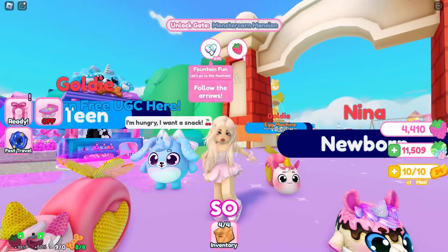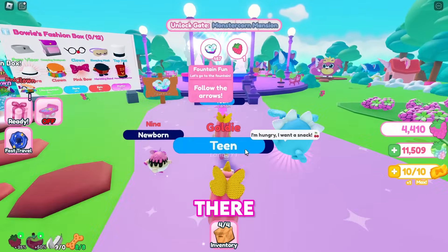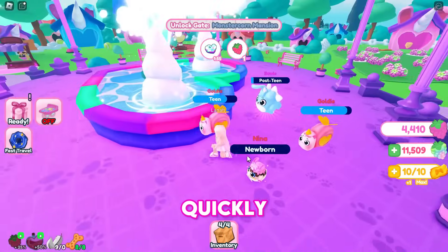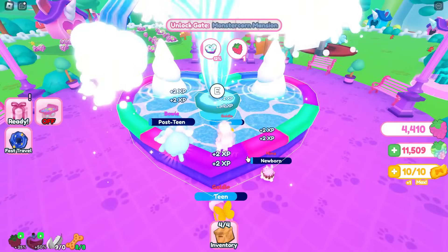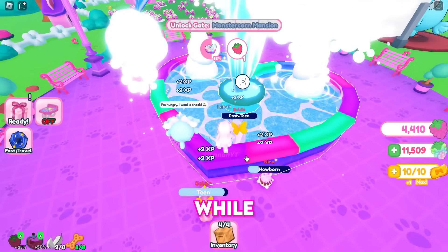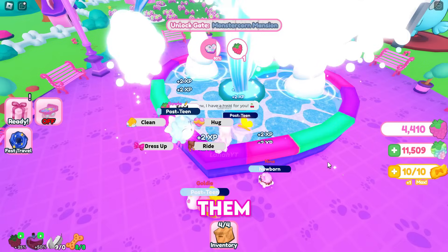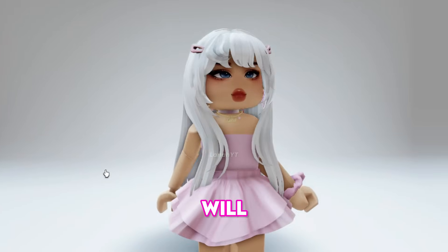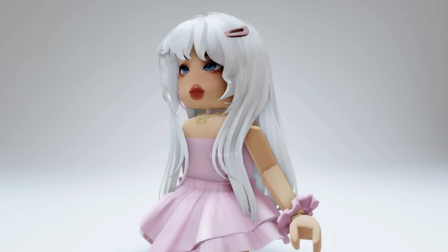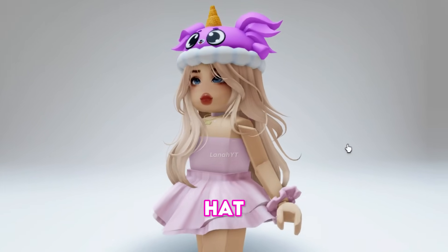The best way to raise pets is to wait for the fountain event to begin, then take your pets there as they gain XP much more quickly. While waiting for the next fountain event, you can meet your pets' needs, which also earns them XP for growth. You will get the white wavy hair and the Rocket Rainbow Corns pet hat.